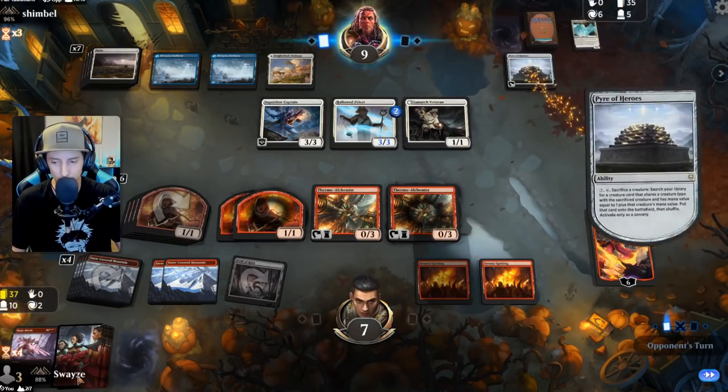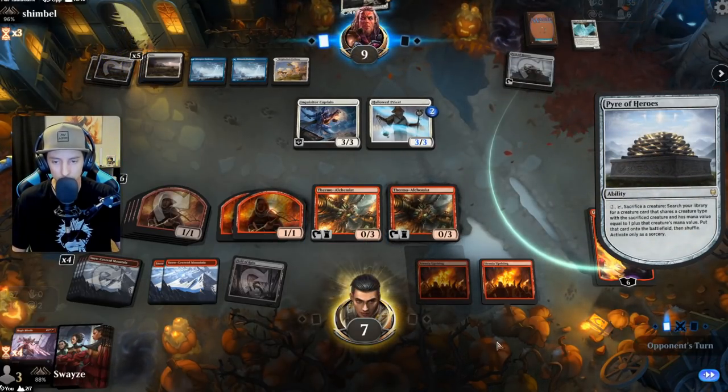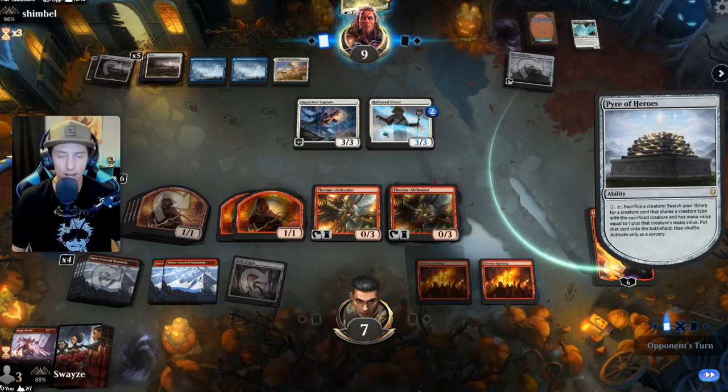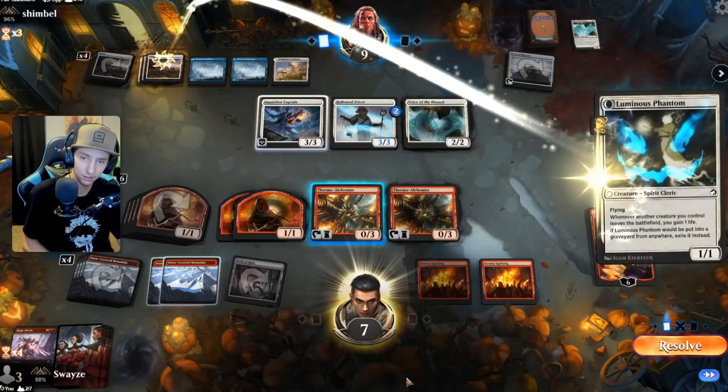Plus if we get another burn spell it's another two, and then all these one-ones are attacking. Quite a bit of damage — I don't know how they're going to save themselves. They do tend to gain a lot of life with clerics though, so let's see.